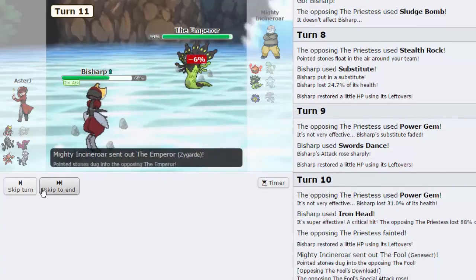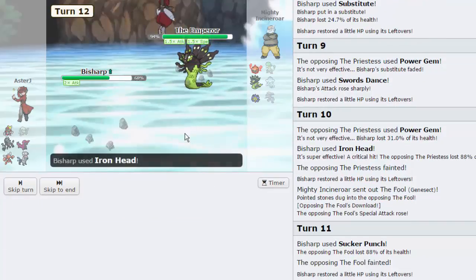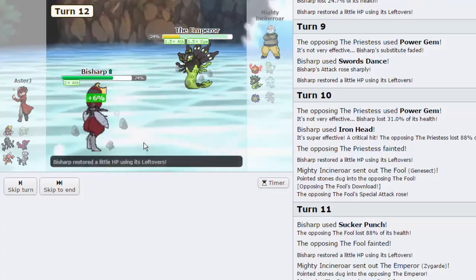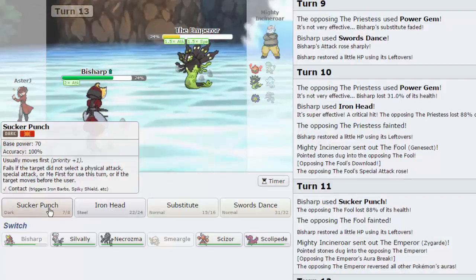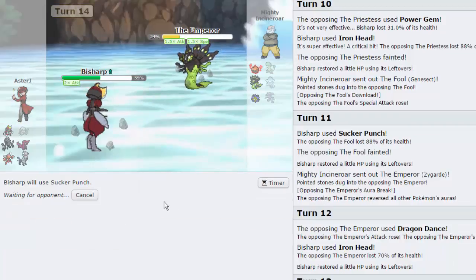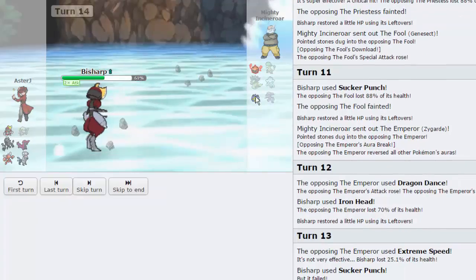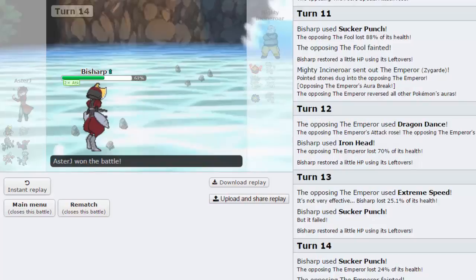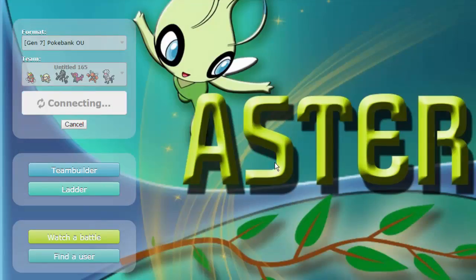Now he's forced into Zygarde. If this thing is not max speed — which it actually is — he's gonna take an Iron Head and not appreciate that at all. Eventually he's gonna have to attack me. I'm gonna go for Sucker Punch — he actually has Extreme Speed. I'm gonna Sucker Punch again expecting him not to Extreme Speed this time. There it is and the Zygarde is gone. My opponent forfeits. We are at 10 minutes, two wins, looking pretty good.